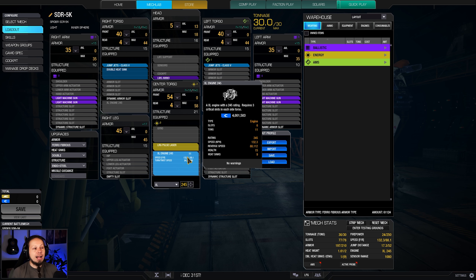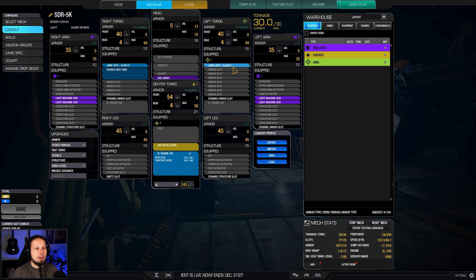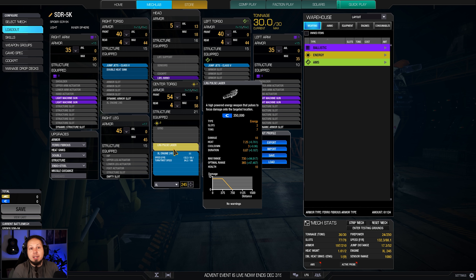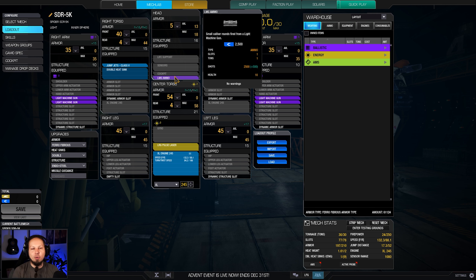The engine is an XL 245. We need to add another double heatsink to get to the 10 needed to run the build viably. You could drop a jump jet and go to an XL 255, or even swap to a regular large laser instead of the large pulse to upgrade the engine, but I think 132 kph is just enough for the mech. We also have two jump jets, giving us some verticality — we can get over obstacles and, for example on Canyon Network, get into the trench and back up again for a nice flanking harassment maneuver.